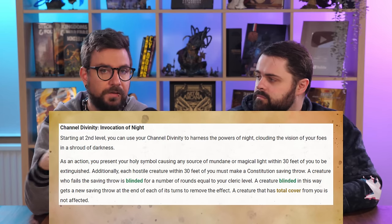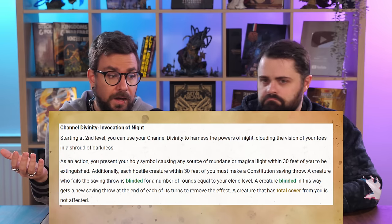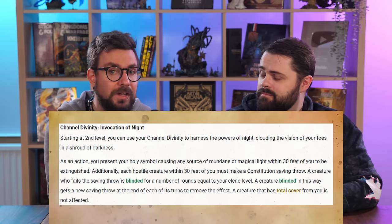Because this cleric has so many features causing blindness or darkness, enemies are going to be attacking with disadvantage a lot already. This is a disadvantage-dealing cleric. At 2nd level, the Channel Divinity is Invocation of Night — you blast out darkness and all hostile creatures within 30 feet make a Constitution saving throw or they're blinded. AoE blindness is a powerful debuff as a non-concentration short-rest ability. Those that fail do get to repeat the saving throw at the end of each of their turns.